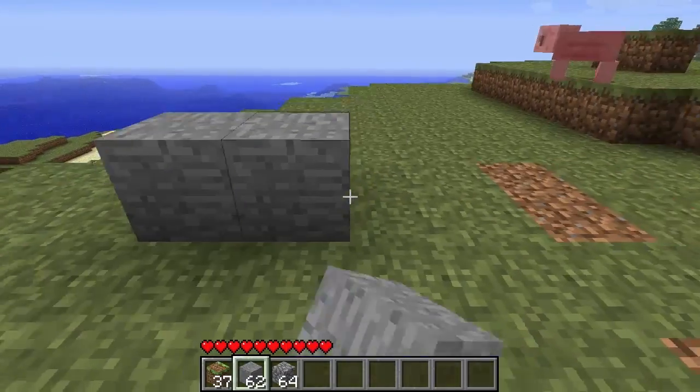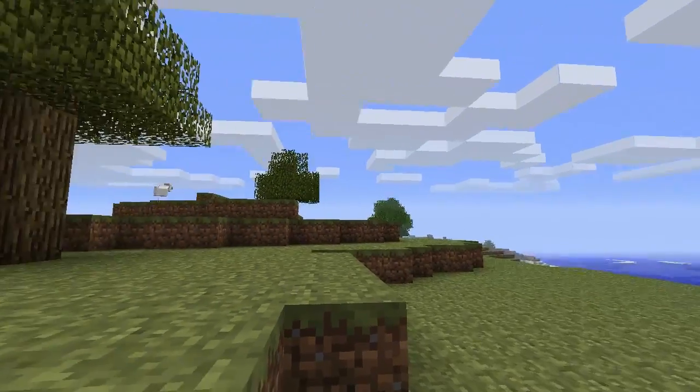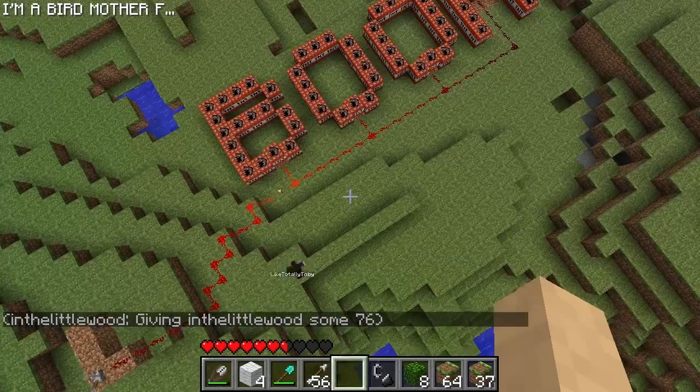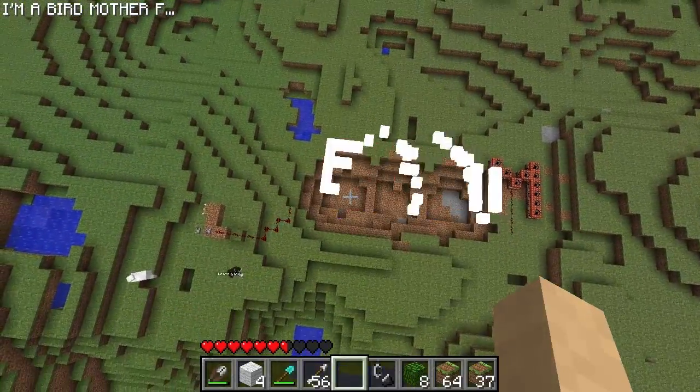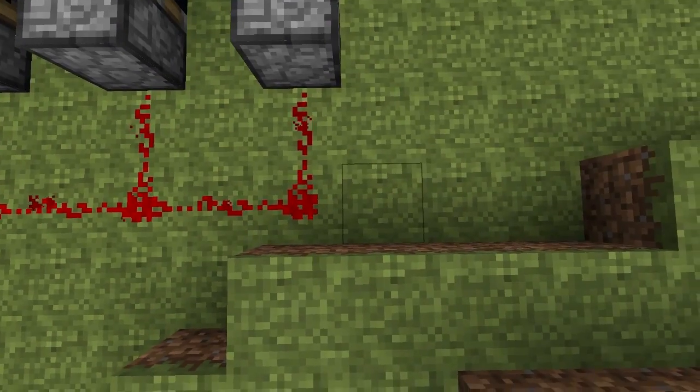On the visual front, cobblestone is now a little bit more washy — it looks a lot closer to smooth stone but still with a nice difference. Bricks have been updated as well; they're not as vibrant as they were before and they actually blend in quite nicely now. And is it just me and Toby, or do redstone circuits now go from orange to red the further along the line you get? It could just be our screens.